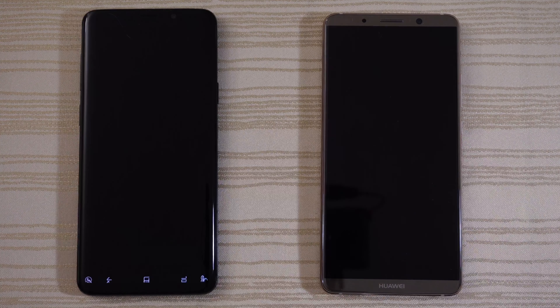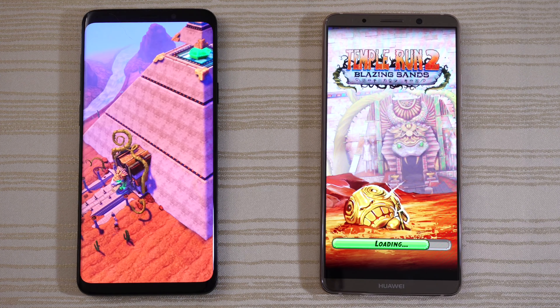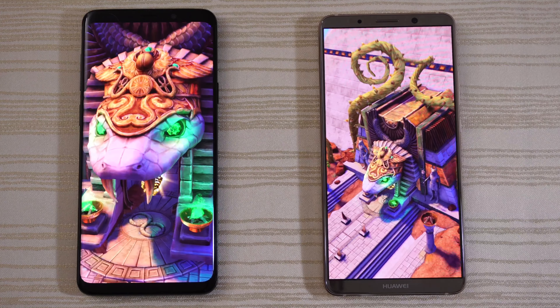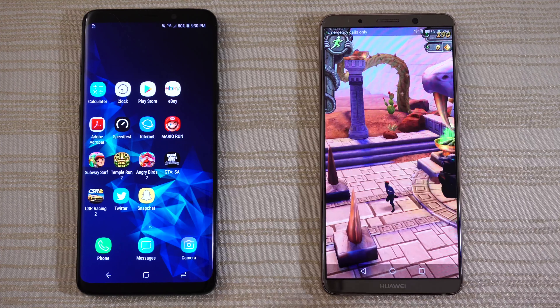Temple Run 2 — Blazing Sands. Loading on S9 Plus, loading now on the Mate 10, and S9 Plus is faster on this one. Go ahead and play a little bit and stop the game. Do the same thing on the Mate 10 Pro.